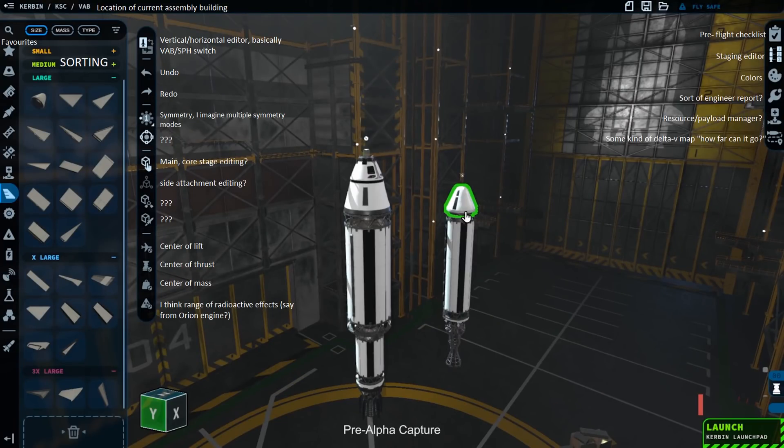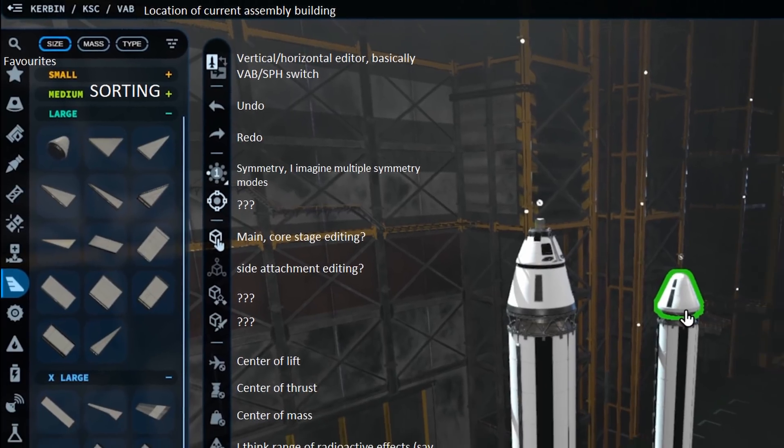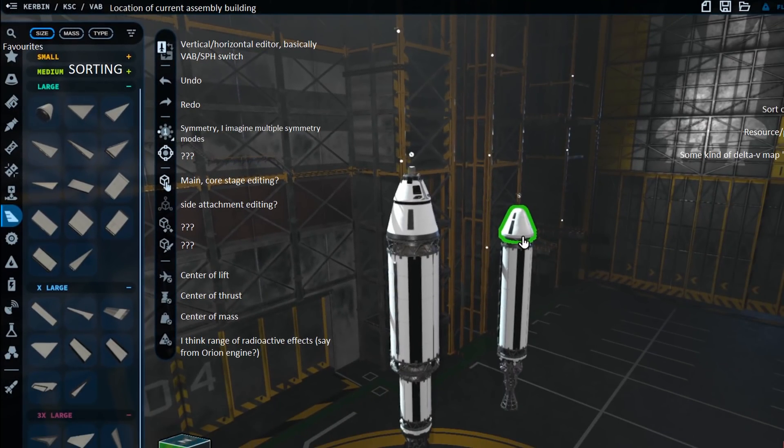Let's start from the top left. Since KSP2 will offer more than one location where you can build your spaceships, the VAB now tells you where you are — in this case, the classic VAB at the Kerbal Space Center on Kerbin. That menu icon on the left indicates there will be a list of other available rocket building sites. Moving straight down, we have the part selector, which you can sort by size, mass, or type.